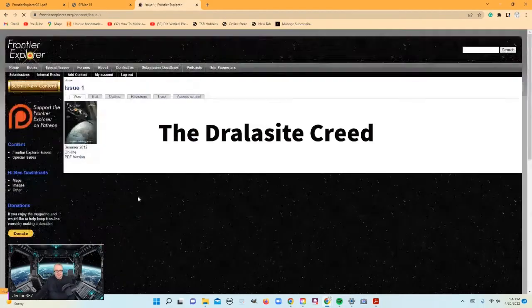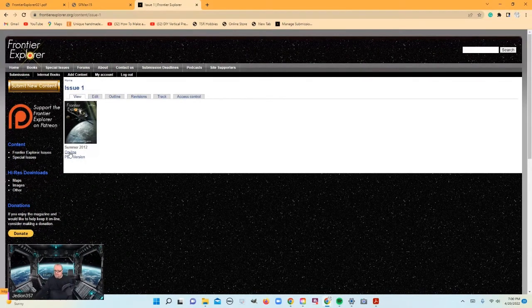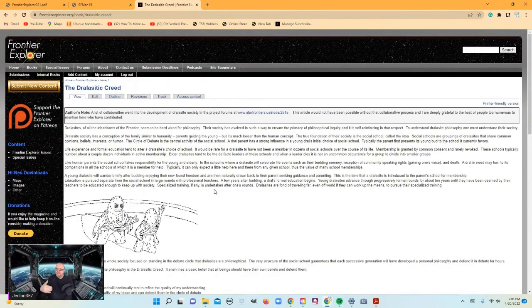If I click on issue number one, I get this page — this is an actual web page. You see right here — PDF version and online. These early Frontier Explorer magazines are all online, all the content as individual links, so each article is an individual link and the content is a web page. This is just handy — sometimes you want to pull up a specific article. When we first started, we endeavored to put all the content online, but after a while it got to be too much and we slacked off. So it's just the PDF now. But in the early days of the Frontier Explorer, you have this online content, and it's handy.